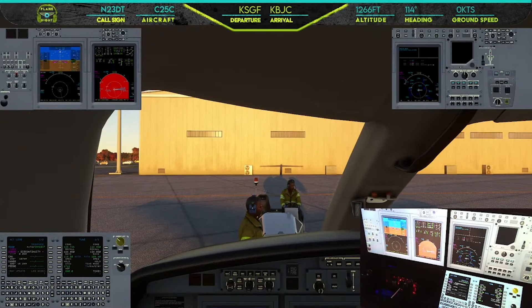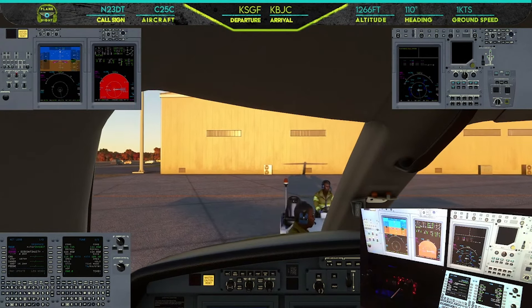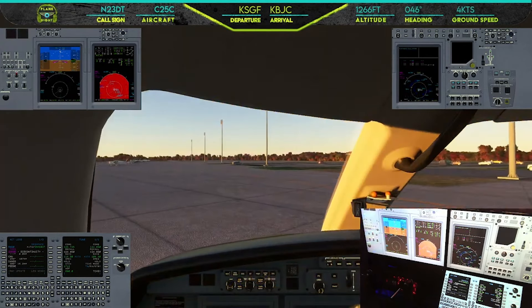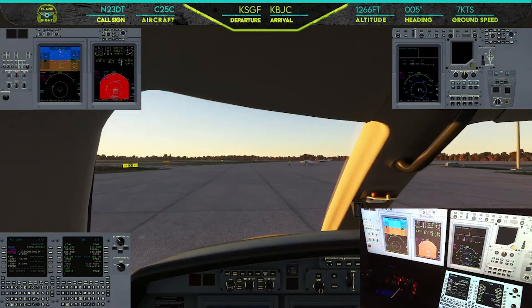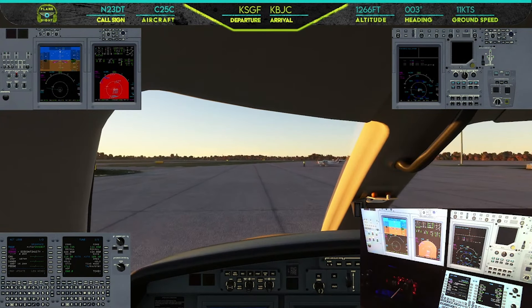Welcome back to the channel everybody. My home airport here in Springfield, Missouri, and we're going to be heading over to Rocky Mountain Airport in Denver. We're going to be flying on VATSIM today. Got everything all set up and we're ready for taxi. We've already got runway taxi instructions — just November to runway two zero.